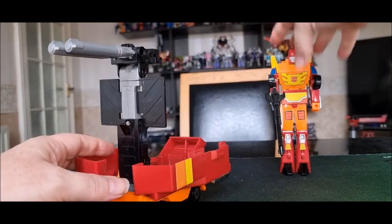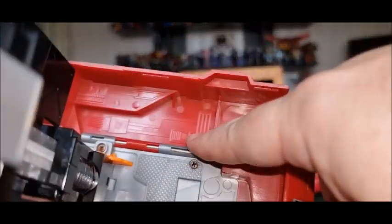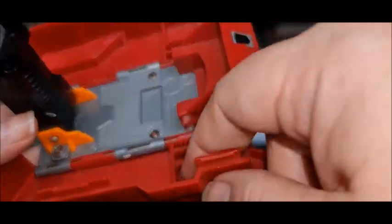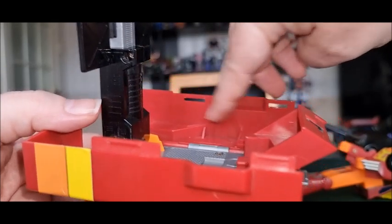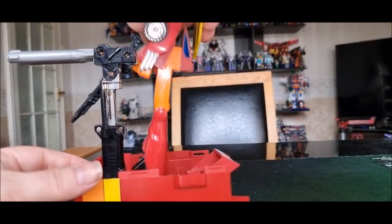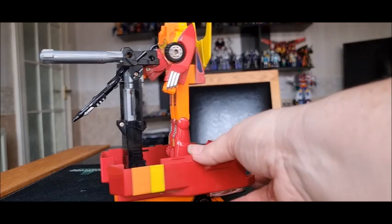You can put Rodimus on the back to man his gun — it's on a little moving thing, which is quite cool. You've got a little bit of detail in the back here — all these pipes and conduits, some diamond plate, some more details, power conduits and pipes in there. But it would be nice to have, like Optimus Prime, a picture of... some kind of interior detail. And Rodimus Prime can man his gun there.